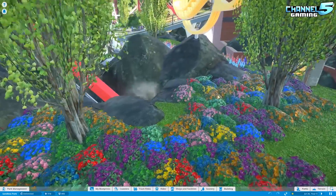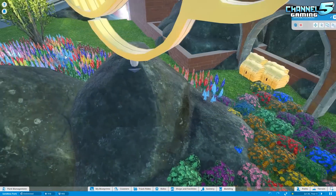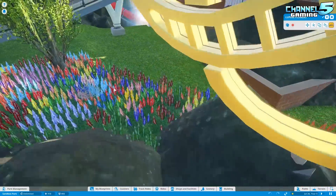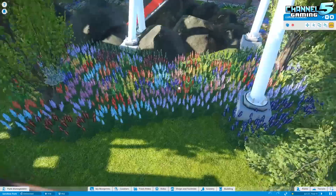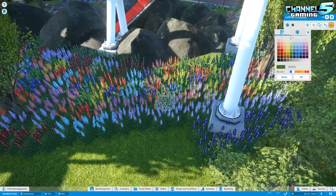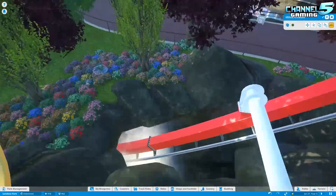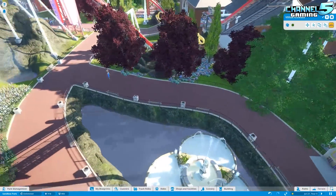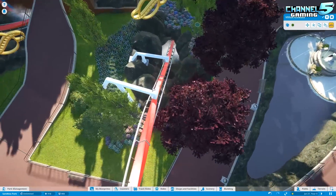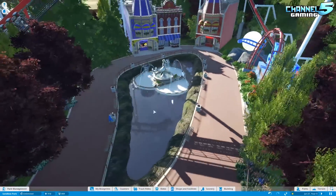For anyone that doesn't know, they've added the viola flowers and - what are these ones called? Lupine? I don't know how to pronounce that. And these are actually colorable, so you can change the colors of them. Those were added in with the winter update. So if you want to create a design, like a picture, sort of like a pixel art picture, you can use these flowers to achieve that. Anyway, a little side tangent.